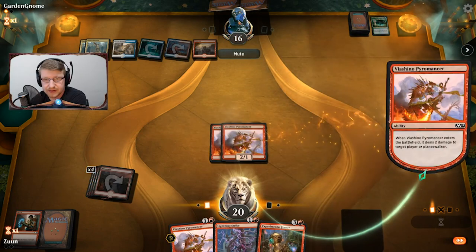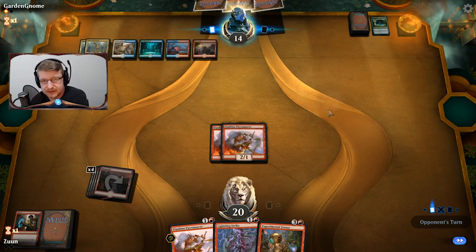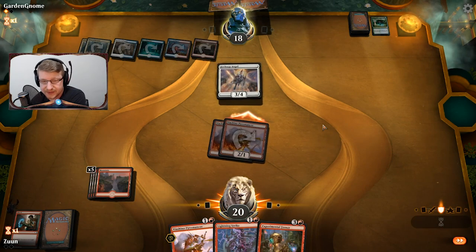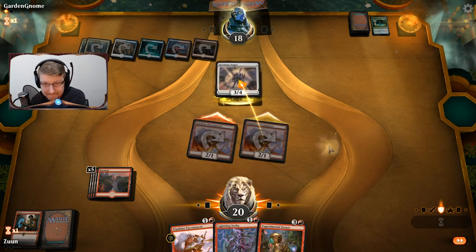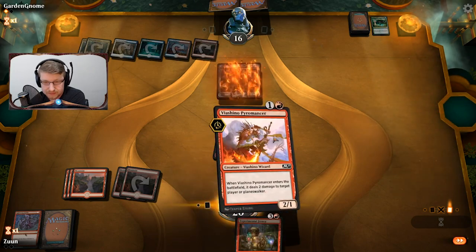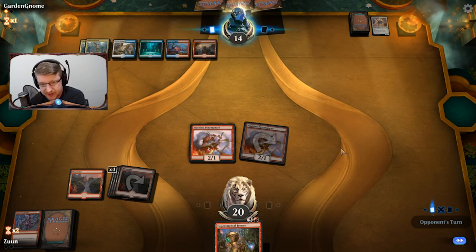My guess is if they have their three-mana board clear they'll play it now, because I'm representing four damage on board. Hopefully they trade with one and I'll Lightning Strike it to kill it. I'll Pyromancer as well. We do have an Experimental Frenzy which is really good purely because we're out of cards. I'm not in a great spot right now — I'm wondering if I played too slow earlier.